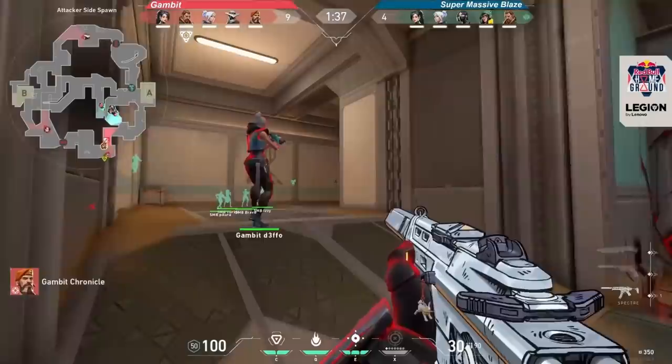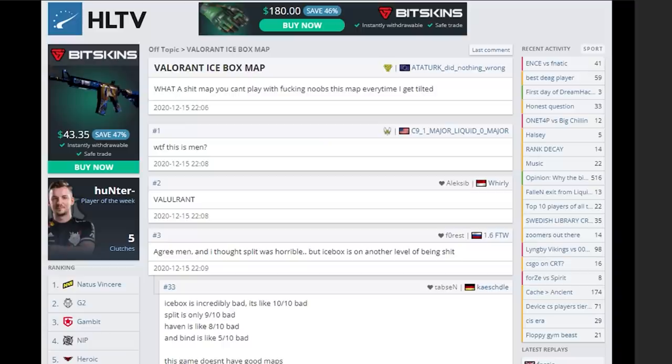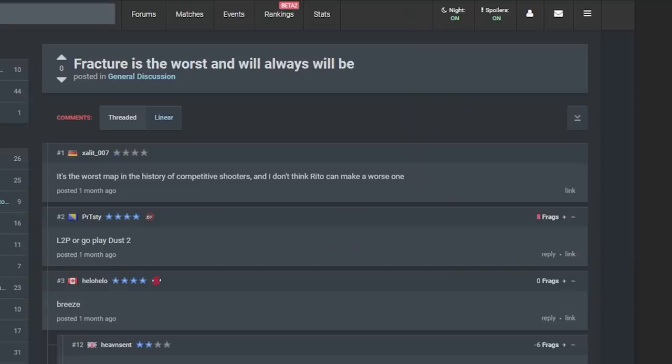It's the same conversation in the Agent Select screen every single time Riot releases a new Valorant map. It kind of makes sense too, since everyone will have worse crosshair placement, aim, and game sense on the new map, and obviously playing badly is less fun than winning, so every new map will get some negative feedback.